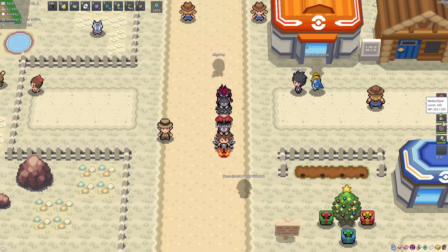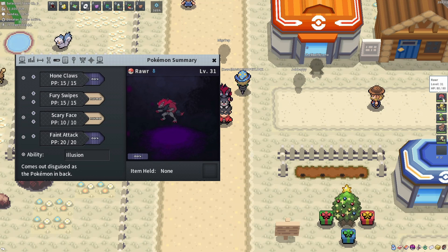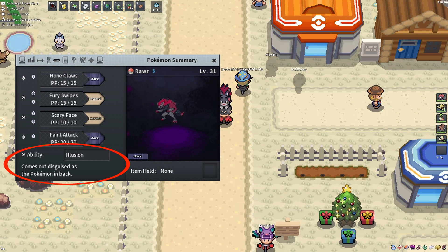The other method is for efficiency, where you try to avoid the encounter text that adds a few seconds between encounters. For this you only need to have a Smeargle with the Illuminate ability.